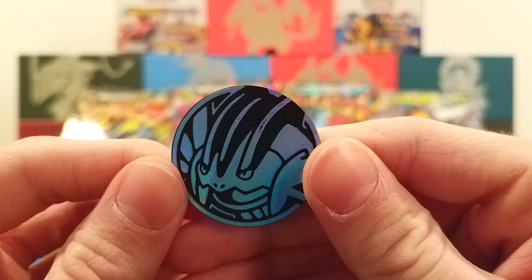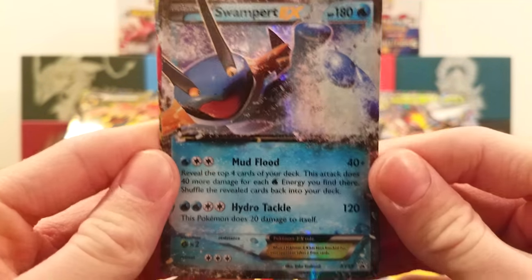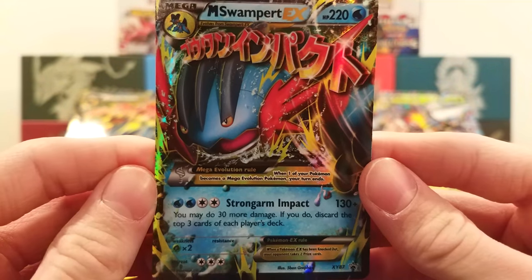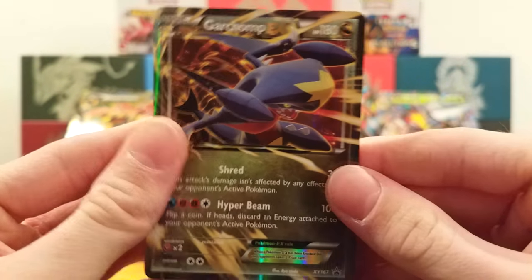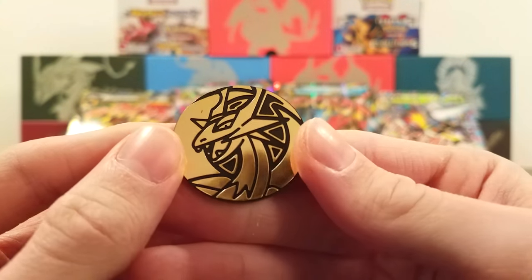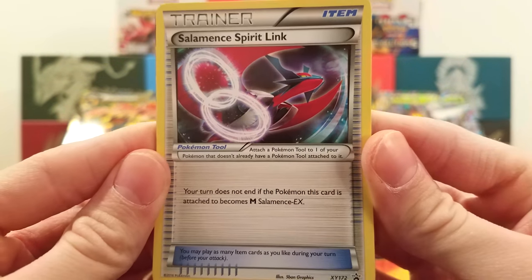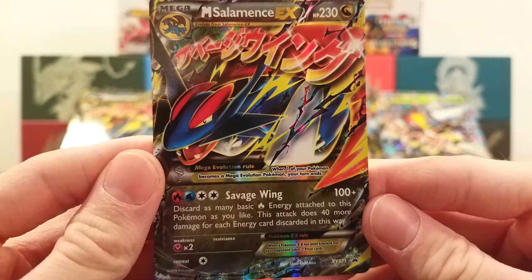There's the Mega Swampert. We have the Swampert EX with Mud Flood and Hydro Tackle, and then the Mega Swampert EX with Strongarm Impact. Then we have the Garchomp coin, the Garchomp Spirit Link, Garchomp EX with Shred and Hyper Beam, and then Mega Garchomp EX with Crimson Edge. We got the Salamence coin — I really like the design — the Salamence Spirit Link, Salamence EX with Beastly Fang and Dragon Strike, and Mega Salamence EX with Savage Wing.